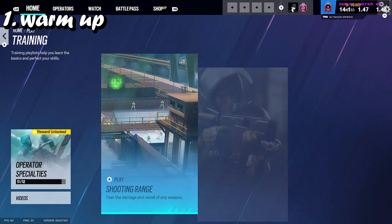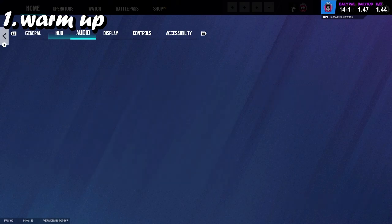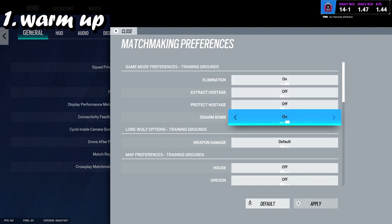What you want to do is warm up for at least half an hour — this is what I normally do. I go into T-Hunt with my matchmaker preferences set to elimination or disarmed bomb, which are both really good to do. Elimination is just your very simple kill the enemies — good for lining up your heads, trying to get as many headshots as possible, your recoil control, etc. It's very easy, run through it very quick. I do this for about 10 minutes. Or you can do disarmed bomb, which is more in depth.